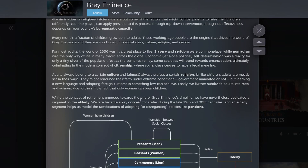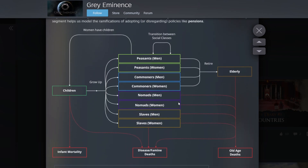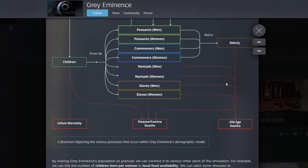While the concept of retirement emerged towards the end of Grey Eminence's timeline, they've nonetheless dedicated a segment to the elderly. Welfare became a key concern for states during the late 19th and 20th centuries, and an elderly segment helps model the ramifications of adopting policies like pensions. They obviously don't put much input into your realm but will use resources. As you get later into modernity you can decide whether you want to support them more. There's a nice flowchart showing how population movement works - peasants, commoners, nomads, slaves, and how they can move between categories.